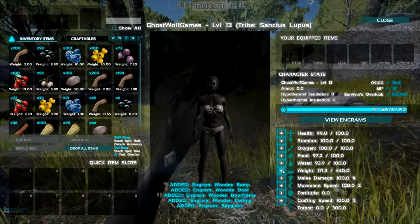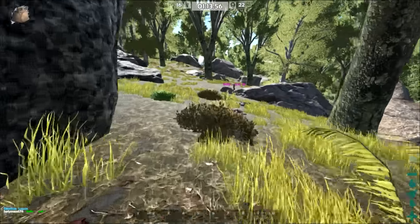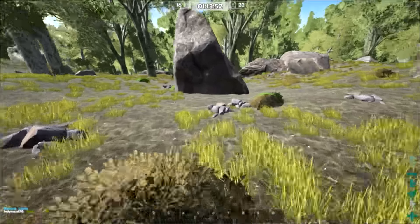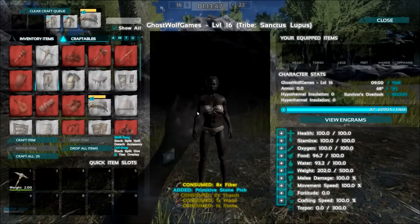I'm going to go 500 carry weight. This 500 carry weight is amazing. I just grabbed some HP first before that. Alright, let's get base armor made.